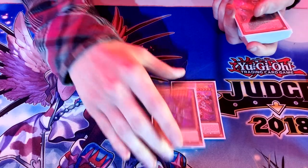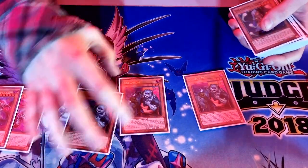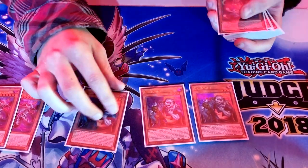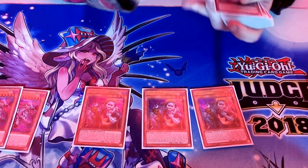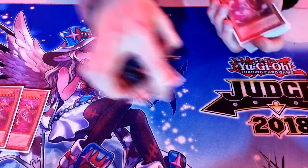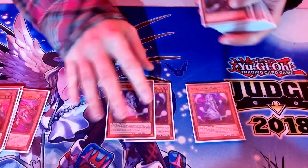Next up, triple Uni-Zombie — one of the best zombie cards ever printed. It gets a zombie from deck, returns one to the grave, and pitches a card from your hand, whether it's Mizuki, Banshee, or a Danger card. It does everything. And then triple Banshee — you just need more ways to get into Zombie World.